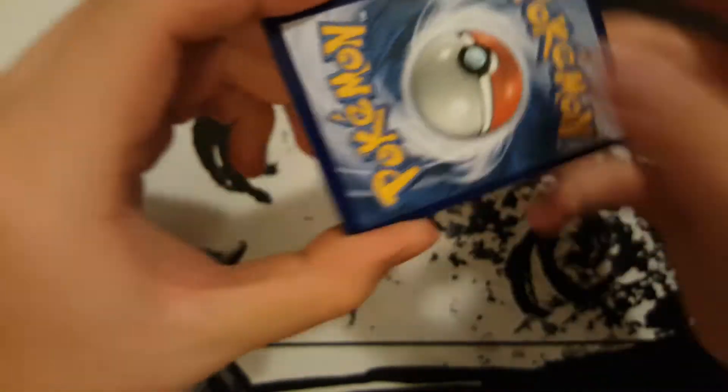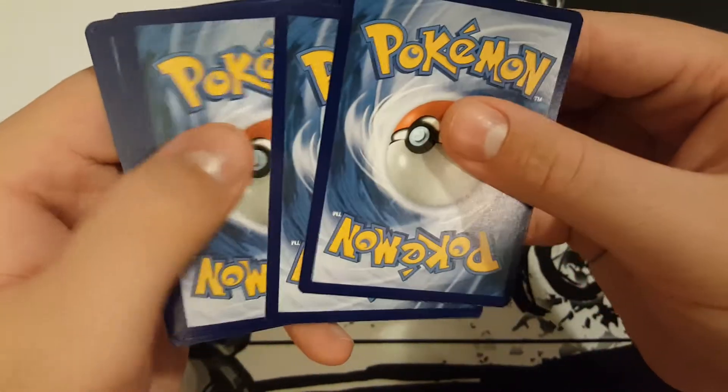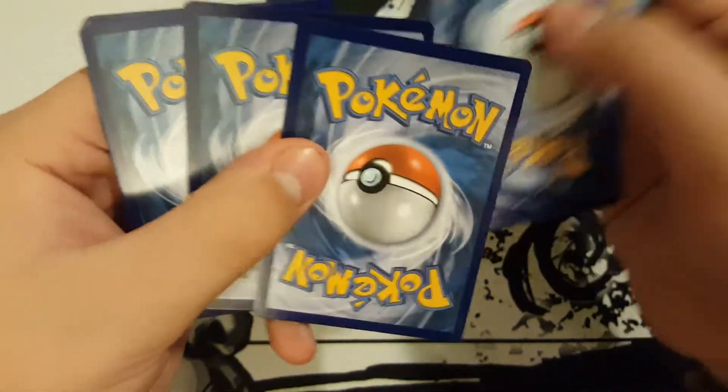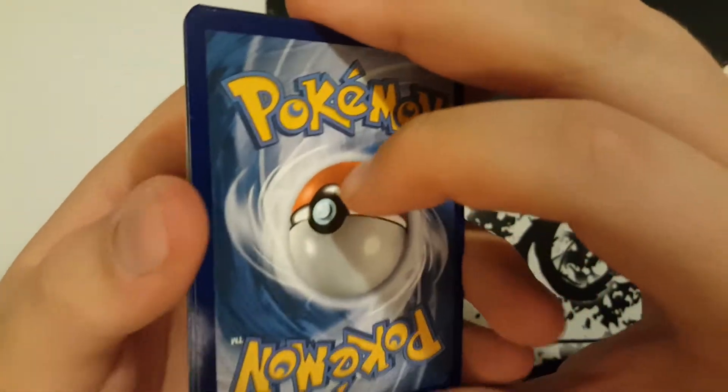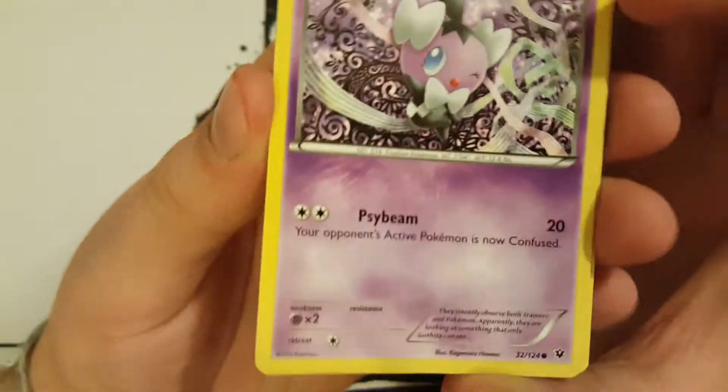And now we'll get on with the pack trick. That's three from the back, two in the middle, and you slide those right in there. Flip this bad boy over and we'll see what we get.